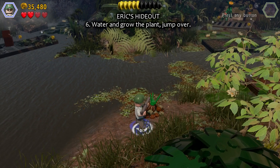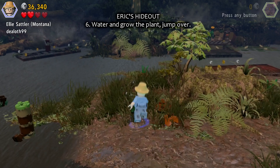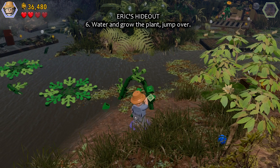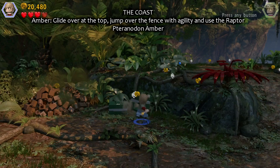Number six: right next to it there's a plant that needs watering. After hitting that tree, water the plant and you can hop over to that little island to the left — or walkway. Destroy the walkway, and that's the minikit in Eric's hideout.